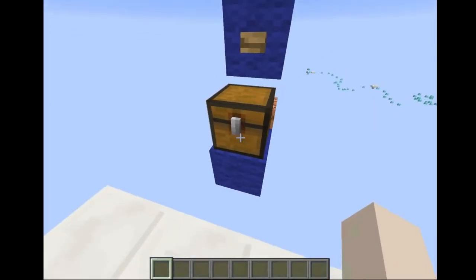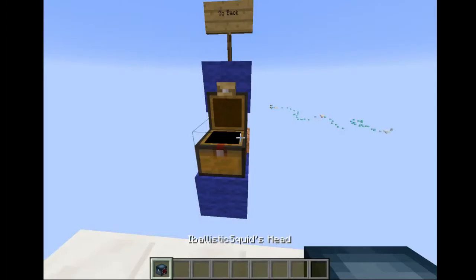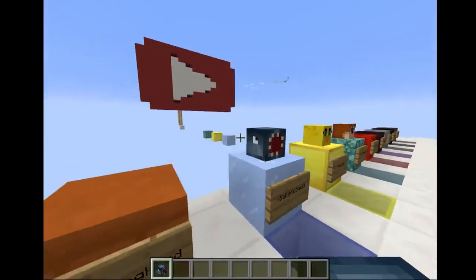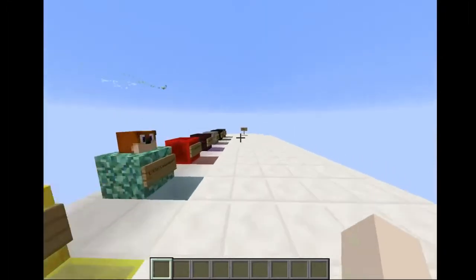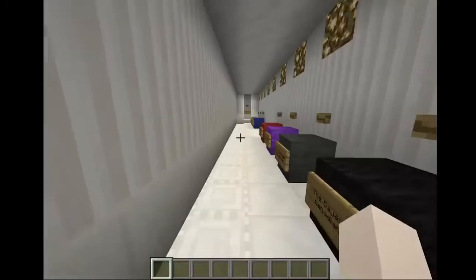There we go! So we got the iBallisticSquid head. Let's go back - there's another block right there. Let's place this head right there and put it into our inventory the way it's set up here. We are done with iBallisticSquid, let's take out his block.